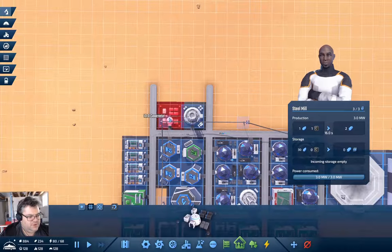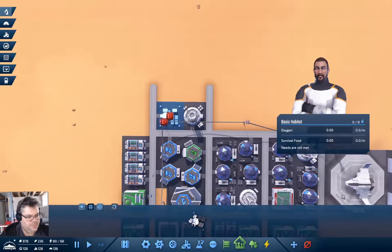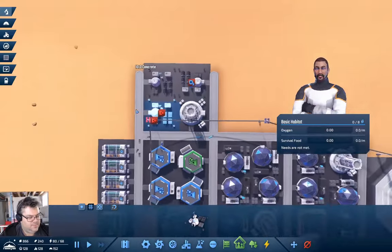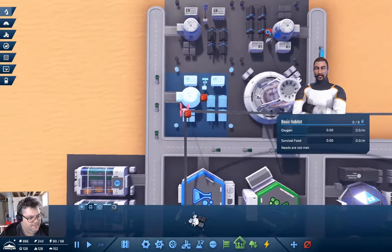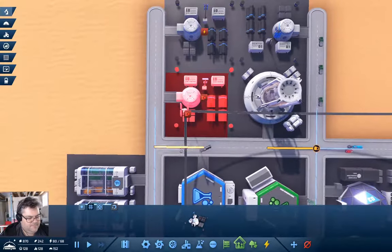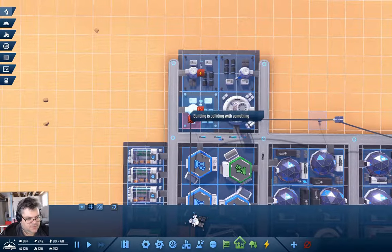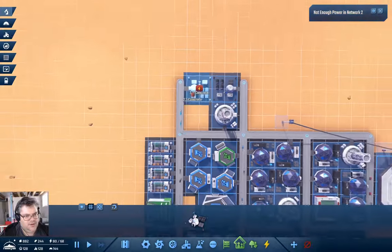It occurs to me we might want some more places for people to be living. Can't put it there. I'm going to have to move things around — how do I do this?